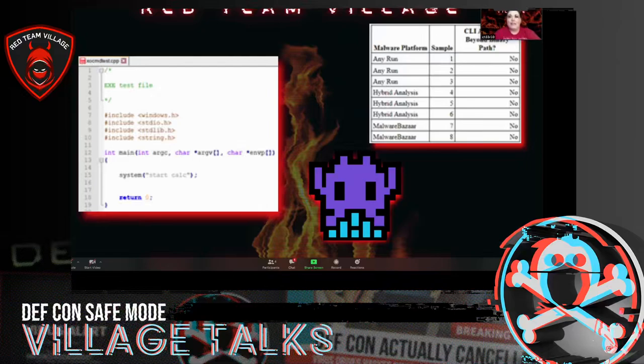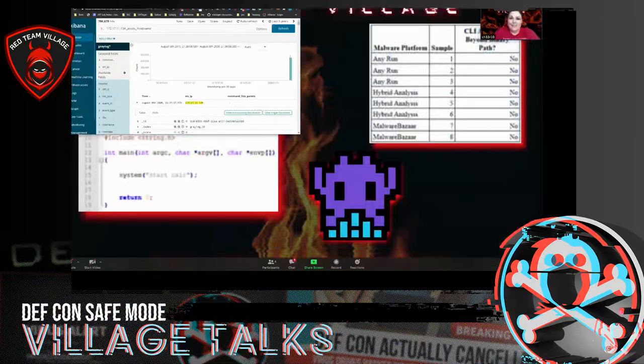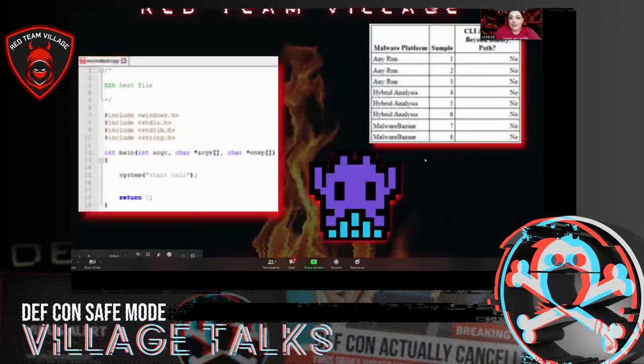A fun story: I asked someone at a place I won't name — I said, 'I'm having problems executing your samples, what am I doing wrong?' I know with Any.Run you change the .ban to .exe and similar things. I even used the file command to check. They suggested I speak to Bleeping Computer. Obviously I'm not going to do that.